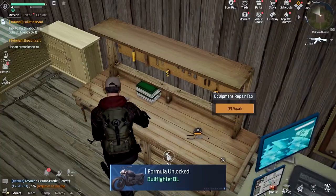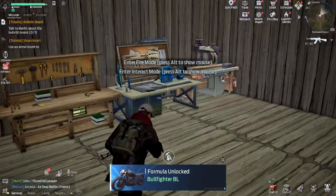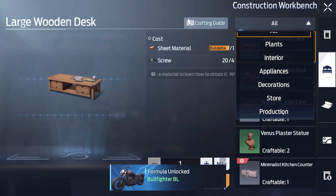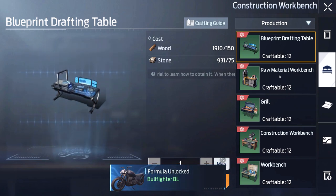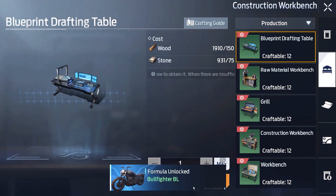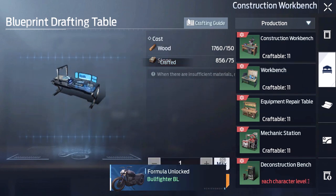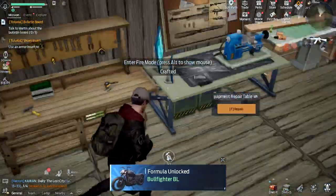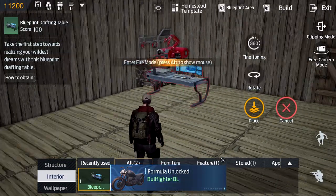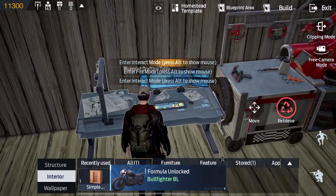We've got the mechanic station, construction workbench, workbench, equipment repair table, and raw material workbench. I think the only other thing we need is the blueprint drafting table — we don't have that yet. Let's craft it up — and we just got a title unlocked too. I don't see a blueprint workbench here yet, so let's place this blueprint drafting table right up against the wall.